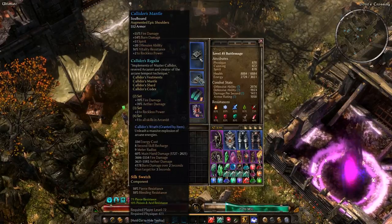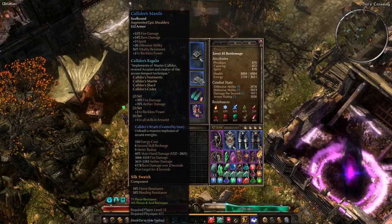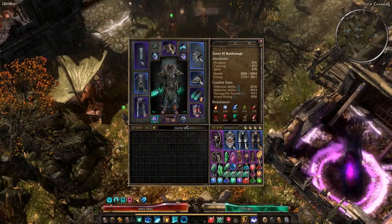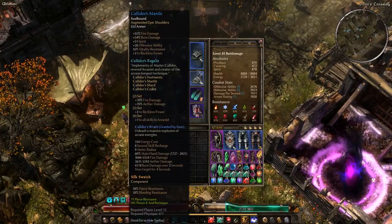The shoulders have Fire, Burn, Spirit, offensive ability, Vitality Res, and plus 2 Reckless Power. Not bad. They're probably the weaker portion of the set, but still pretty solid for shoulders.